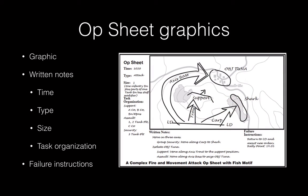What is an op sheet? It's a graphic — either the whole map or part of the map. It contains a graphic part and written notes. It includes fields for time, type, size, task organization, written notes, and failure instructions. These are all part of a typical op sheet.